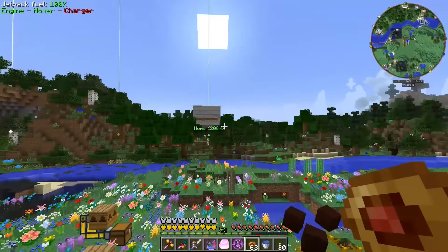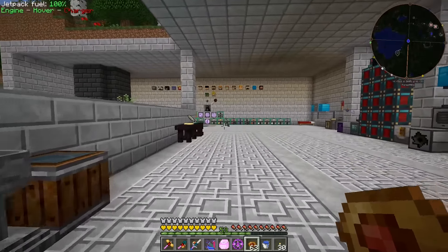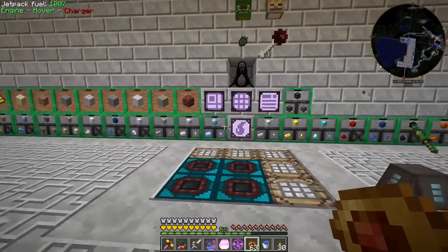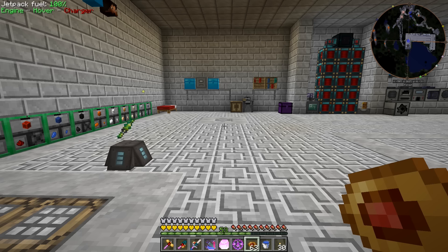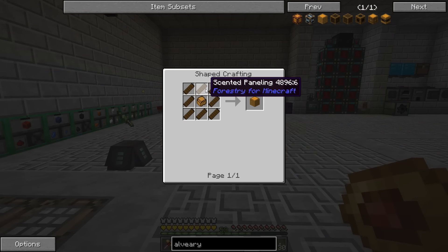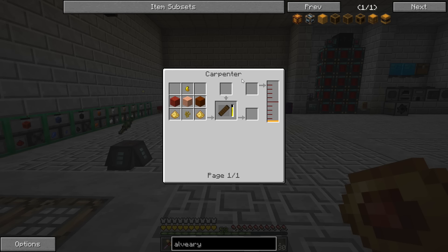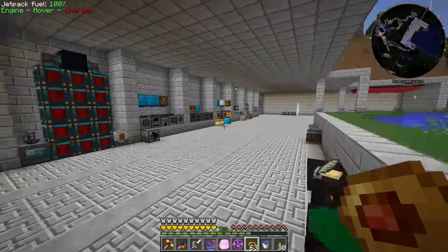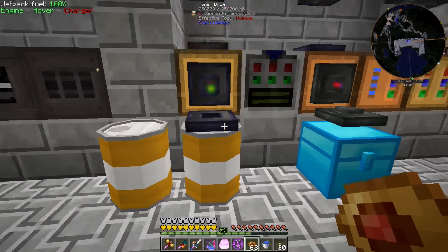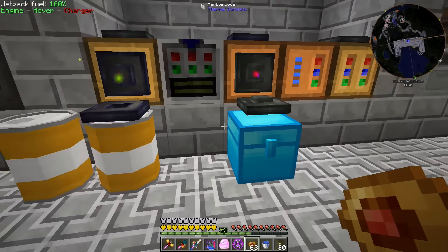The next thing we need to do with the bees is start making alvearies. The alvearies are really important because apiaries are limited to three frames only, whereas alvearies let you put in pretty much every block as a frame block — massively increasing production rate — or you can put in multiple soul frames to almost guarantee every breed is a mutation. To make the alviary, we need scented paneling, which requires planks, royal jelly, pollen, and beeswax in a carpenter full of honey. I've been preparing — we have two full honey drums.